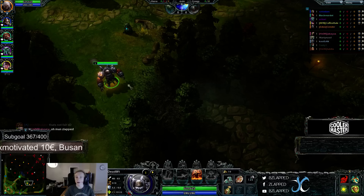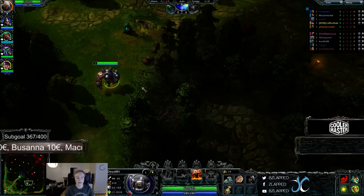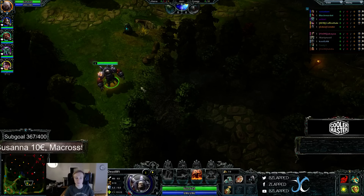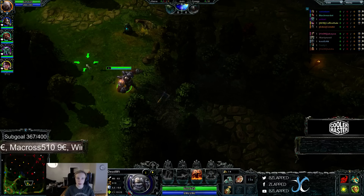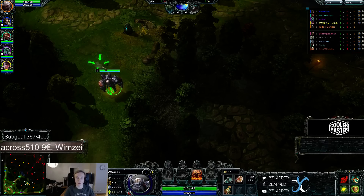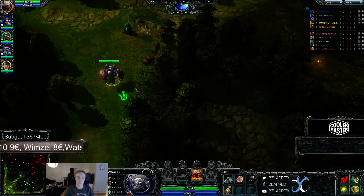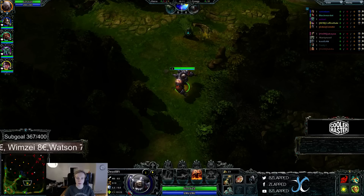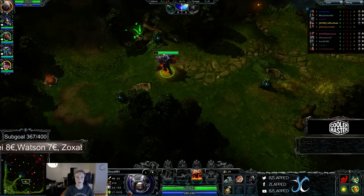I managed to reach level 6 at 4 minutes 35 seconds the first time in practice. The second time I tried, I got 4 minutes 10 seconds. So basically I can get level 6 as fast as a Tempest. The hero definitely has the potential to jungle and that's where we're going to be trying him. Deadlift in the jungle is what we're going to be trying in game 1 at least.